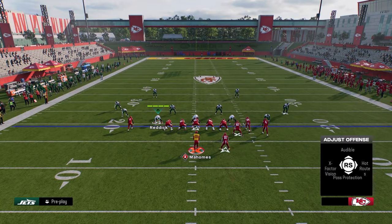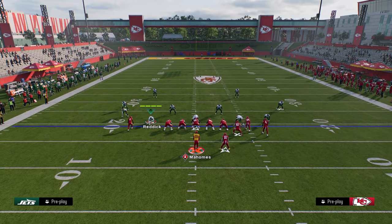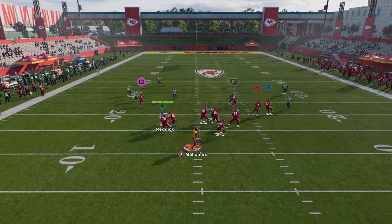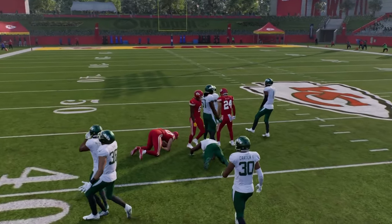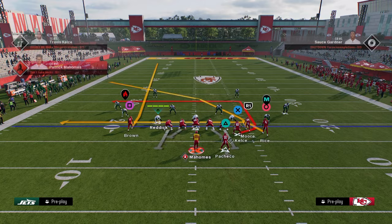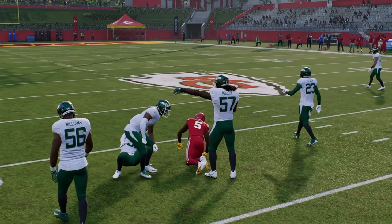The backside in route is really interesting because it's kind of a delayed in route, so it gets into a really nice spot on the field — basically a check down. What I like to do is always peak the left side first, and seam streaks are really, really good both against man and zone in this game.